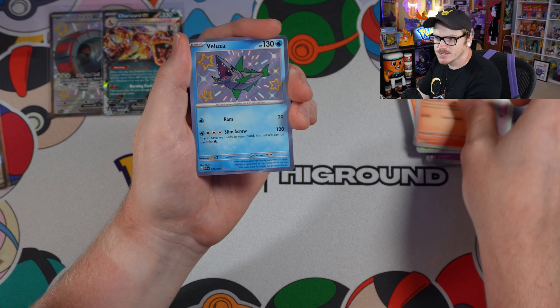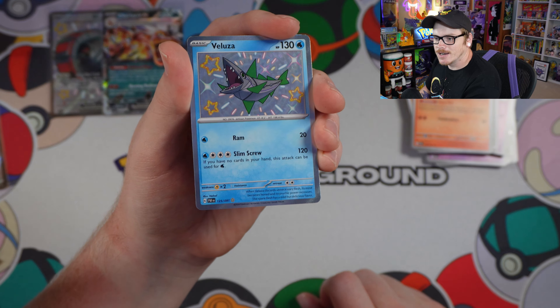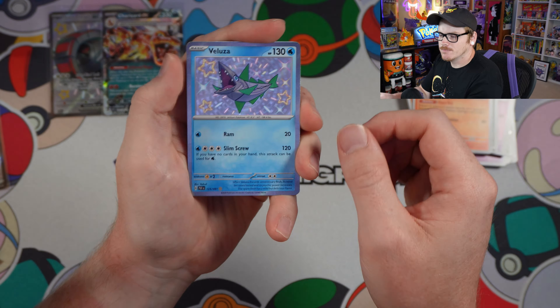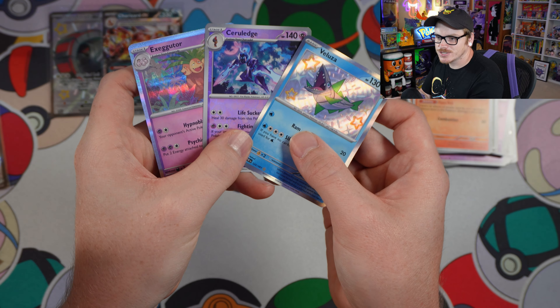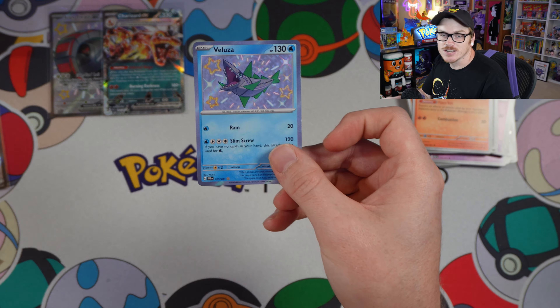Bear with me. We've got Charmeleon, Veluza — there's a shiny right there. I do know that this one is possible to hunt and I think it's gonna be kind of a pain. Before we hunt the shiny, we also have Seraledge and Executor in there as well. So, off to find a shiny Veluza.